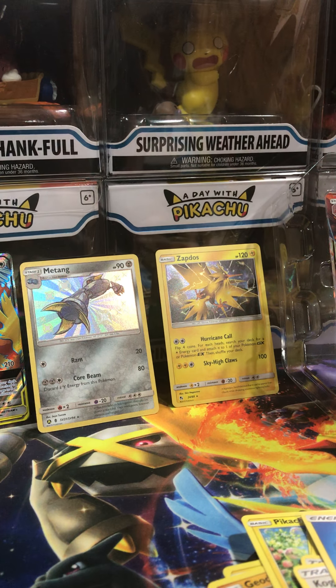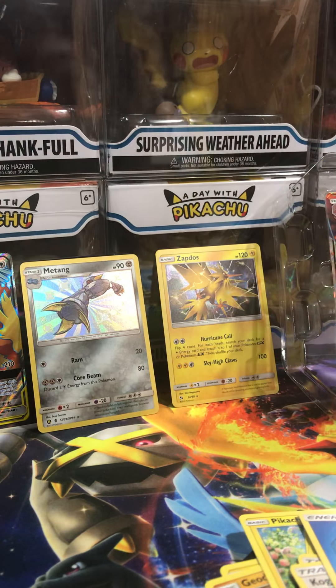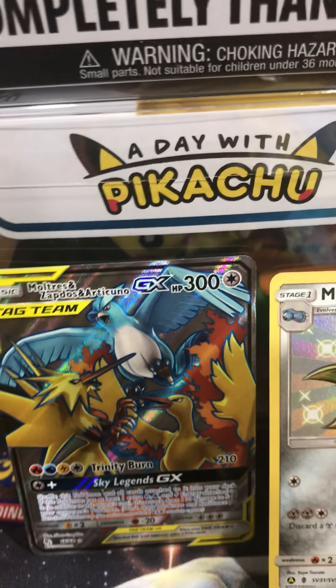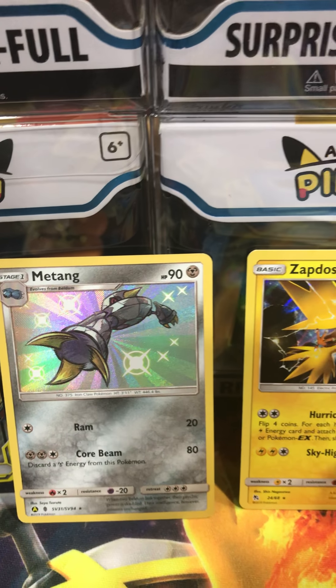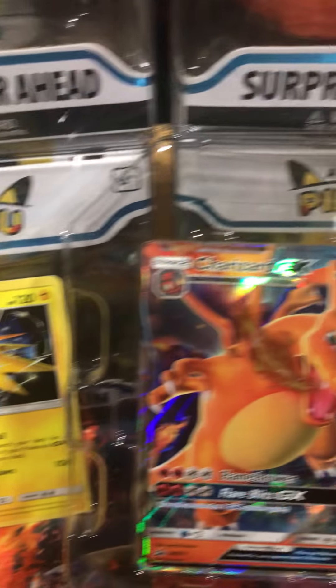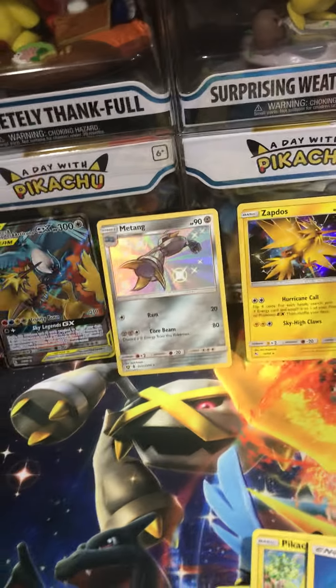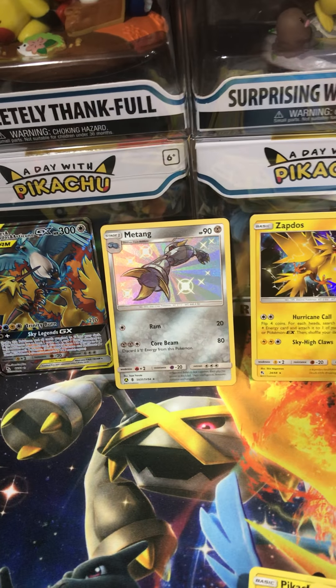So out of four packs we got three decent cards: we got a tag team, a shiny Metang, and a Zapdos, and we got our Charizard GX. Thank you for watching this video, stay tuned, and we'll catch you later.